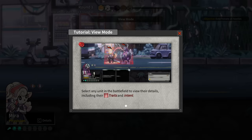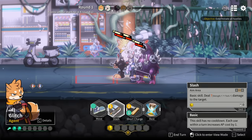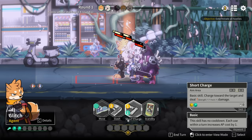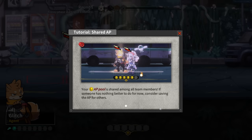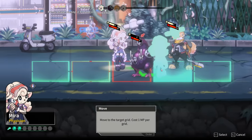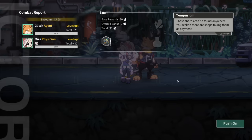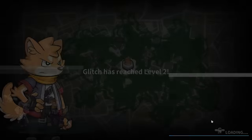Wait, are we crowded? I thought I saw the word 'crowded.' Select any unit to view their details including traits and intent. I'm going for the slash - theoretically we should move out. Stand by - AP pool is shared among all team members. If someone has nothing better to do, consider saving the AP for others. Wow, the co-op attack is actually better because you get the plus-two damage. I like this format a lot right now.